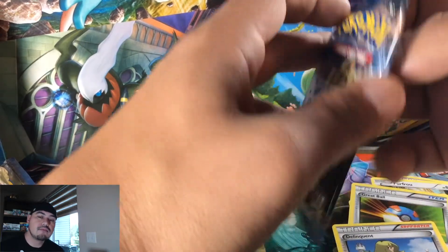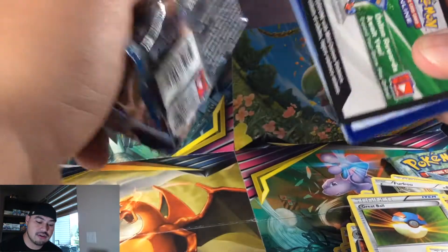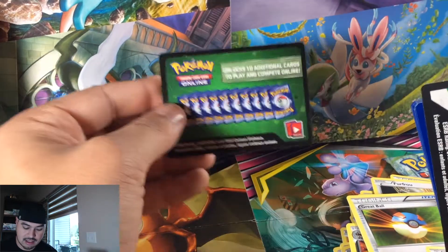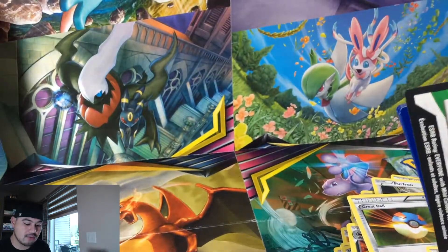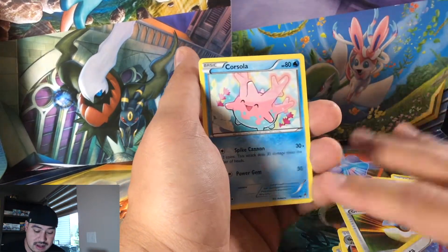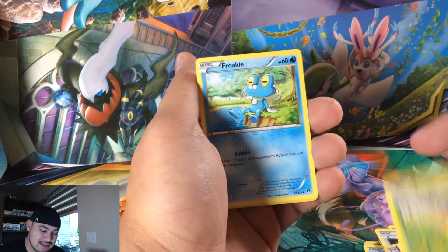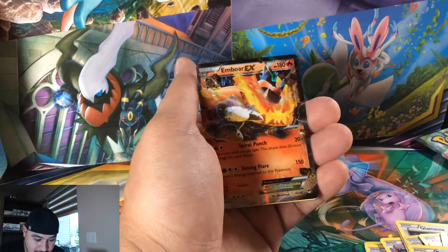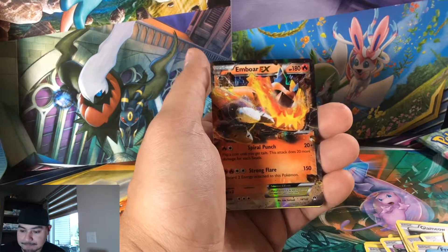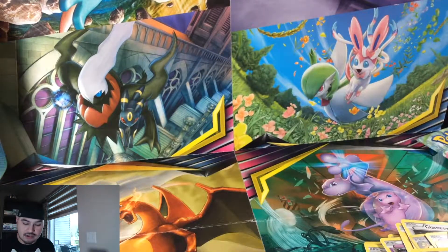Another thing about these packs — the reason why I don't do the card trick is because I'll see the code card. In some packs you get a green code card, so I know we're getting something regular. With Hidden Fates it's okay because you know you're getting a shiny for sure. Slowpoke and an Ember EX card — not what we're looking for, but we'll definitely take it.